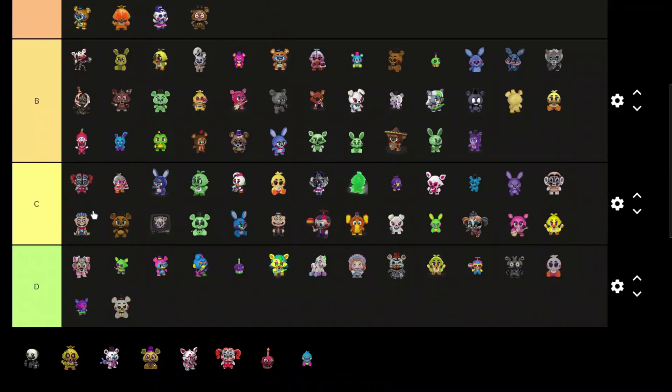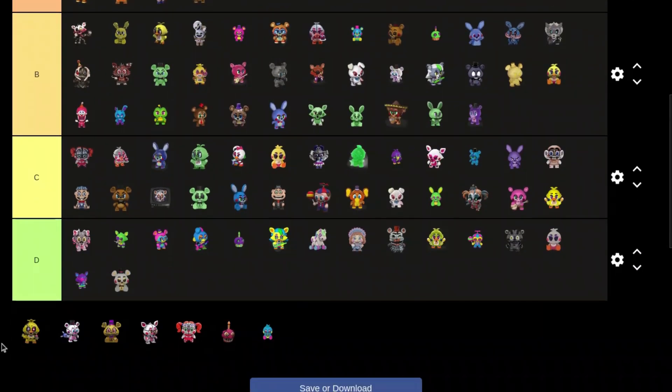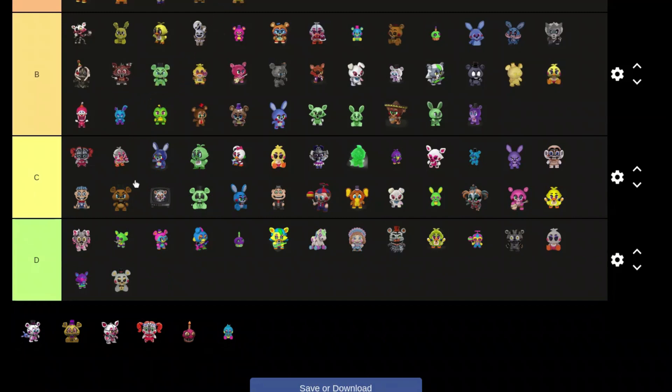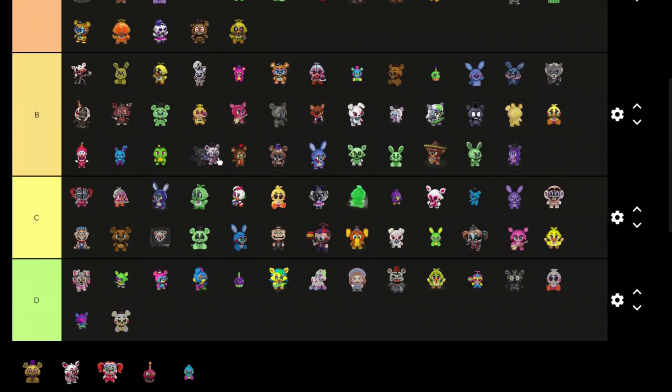I think these are the Nightmares — correct me if I'm wrong. Nightmare Freddy looks pretty good, A tier. Nightmare Foxy is B tier. Nightmare Bonnie — he looks pretty cool, that's an S tier for sure. Nightmare Chica — that one looks scary, A tier. Funtime Freddy — looks pretty good, B tier.